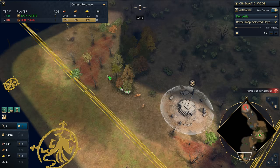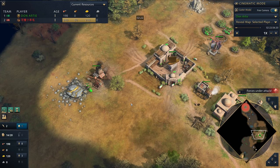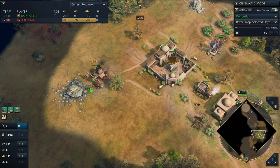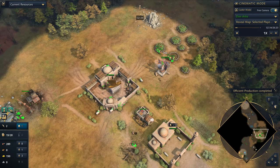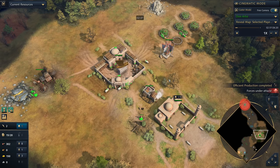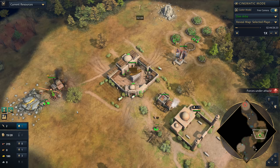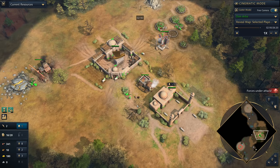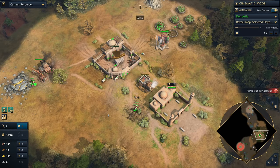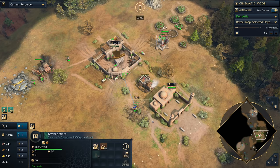Dom's going to continue scouting on the map, always working towards the center, denying as much bounty as he possibly can. This opening is going to be a Dome of the Faith opening, which in my opinion is the better landmark — but I am an eco player, so anything that enhances my economy I'm going to favor. I think at the moment these two landmarks are very very close in power. Also, if you're wondering about villager numbers, just check down in the bottom left-hand corner — it displays them there for you.